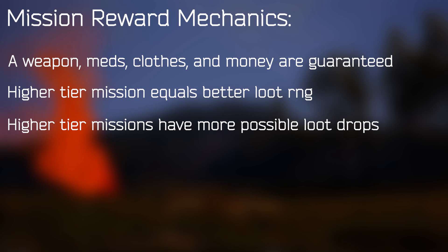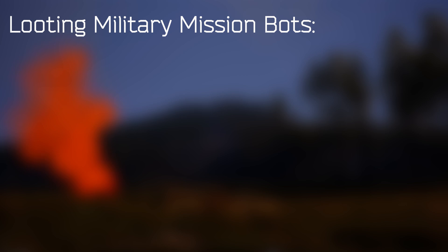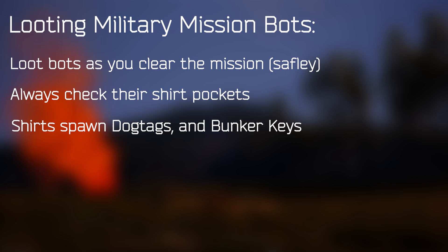Sometimes you complete an epic mission and get 80k, a tier 4 and tier 3 weapon, heavy assault armor, and tons of other rewards filling most of the crate. Other times you'll get just a tier 2 gun, less money, and less items — like something you'd expect from a medium mission. The bots you kill doing these missions will generally be military bots with very good loot. Try to loot every bot quickly as you clear. Always check their shirt pockets first — they can spawn dog tags and, rarely, bunker keys, which are honestly one of the most valuable items in the game.